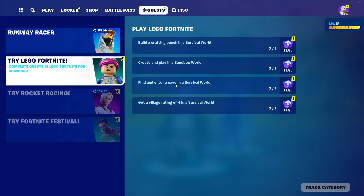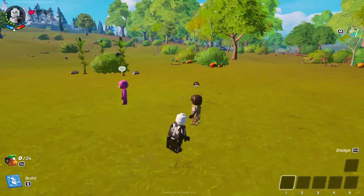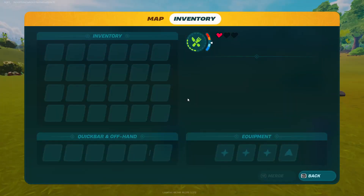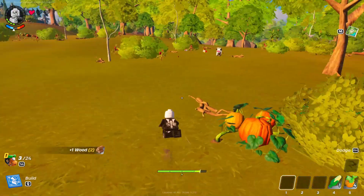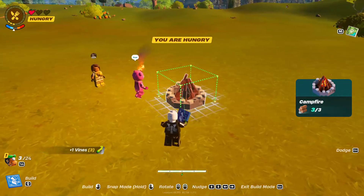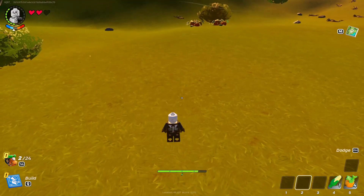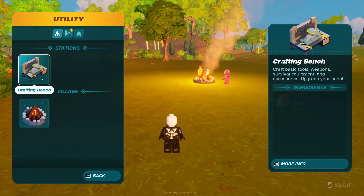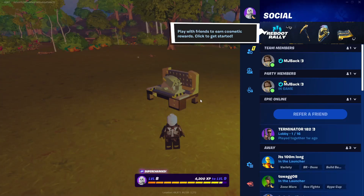I'm going to go ahead and join this world, and once you join, that's pretty much where you're going to do this glitch and complete the quest you picked. I just loaded into this world — here's my second account, the Cuddle Team Leader. Now I'm going to complete the build-a-crafting-bench quest. Before you can complete any quests you'll need to make a campfire first, so I'll place it right here. Next I'll make the crafting bench — I have the materials — and I'll place it right here.